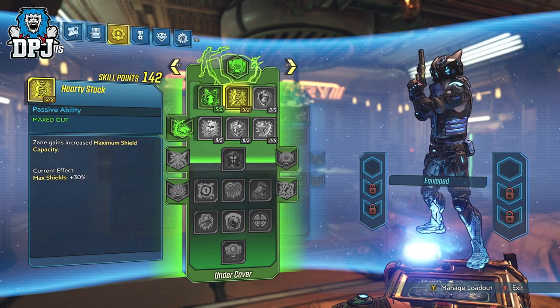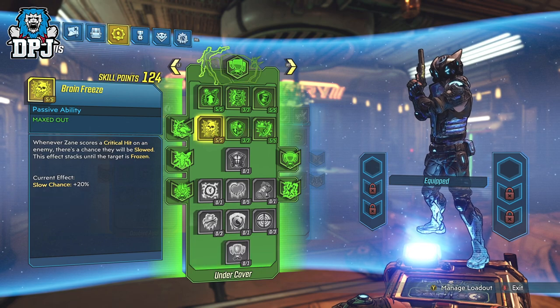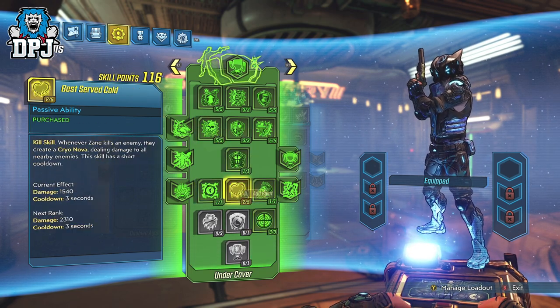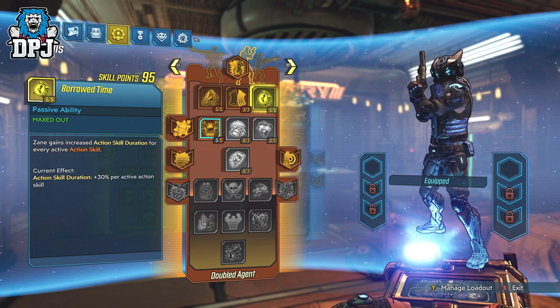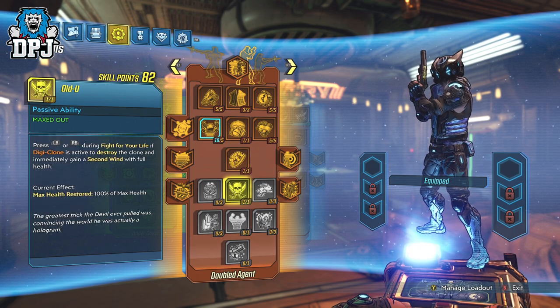Last week I uploaded a glitch where you could get unlimited action skill points, maxing out all three skill trees. It was a little painful to do because you needed to use someone's sanctuary lobby where a lot of lag was being made to get it to work. Well today I have an even easier method.